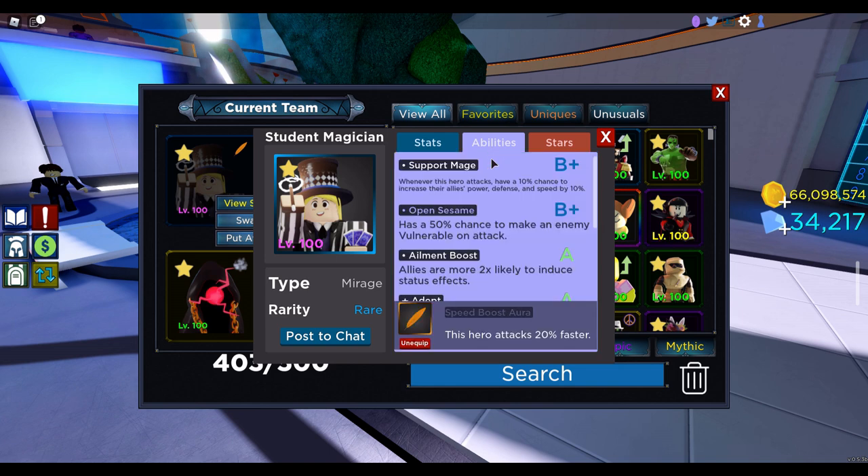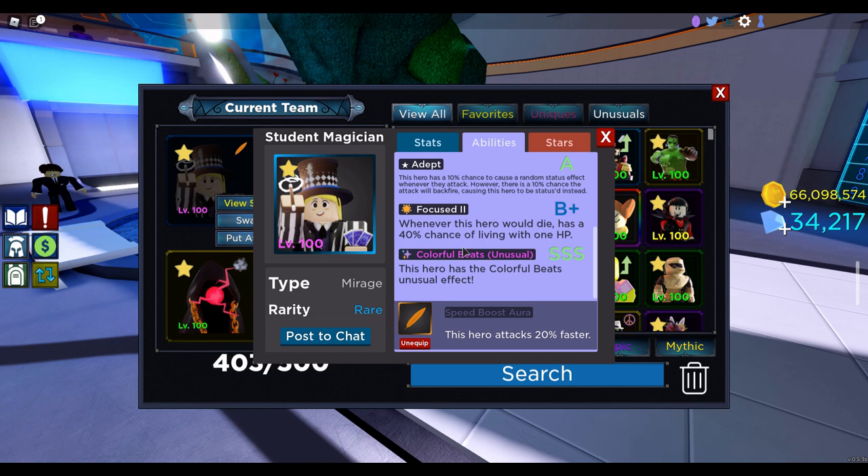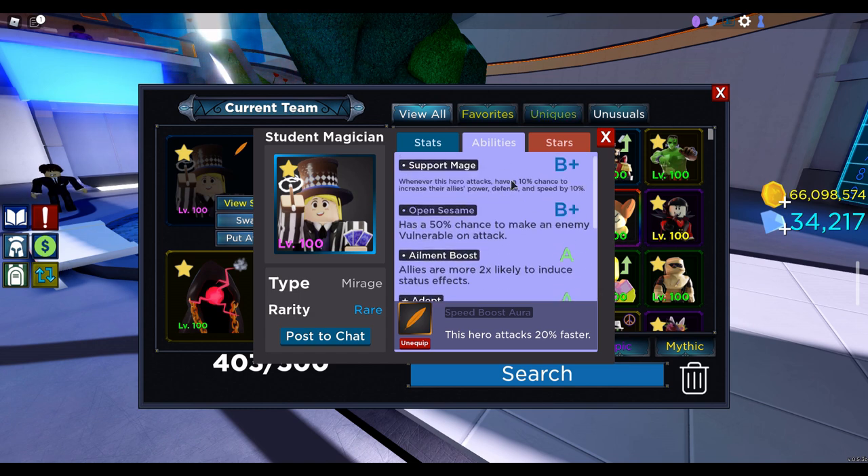Student Magician is really interesting — it's not very expensive at all. I keep it on here for the Open Sesame, the Ailment Boost, and the Support Mage abilities. Whenever he attacks, he has a 10% chance to increase all allies' power, defense, and speed by 10%. So theoretically, if you're going up against level 1,000 enemies, it's going to take a long time to kill, but each time this guy attacks he has a 1 in 10 chance of making all of your allies stronger and faster. Eventually he's going to attack really fast, you're going to get lots of power-ups, your power will be infinitely large, and you'll be able to kill any level enemy. Making enemies vulnerable is really nice because you can kill them faster, and this synergizes quite nicely with Maple's Wild Card because you want to induce status effects really quickly. I use Speed Boost Aura on this one so he can attack more often and use the Support Mage.